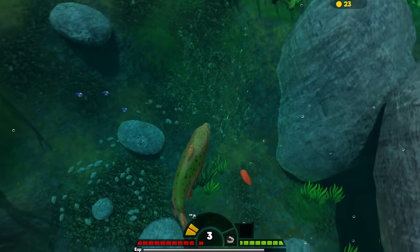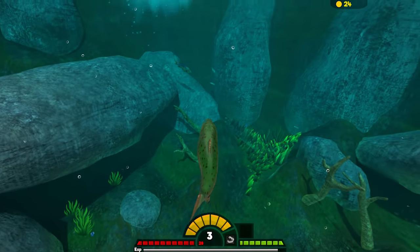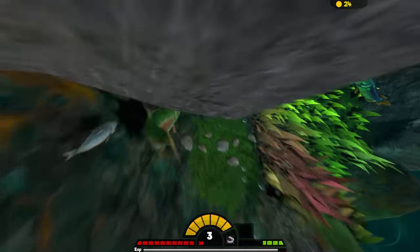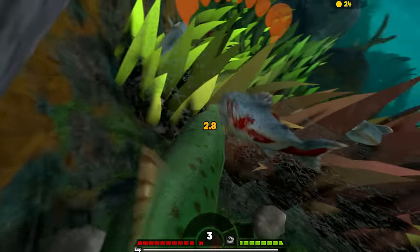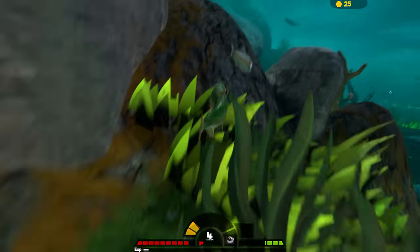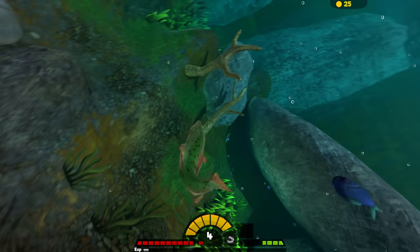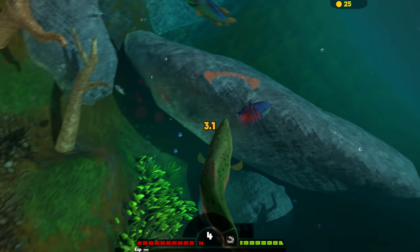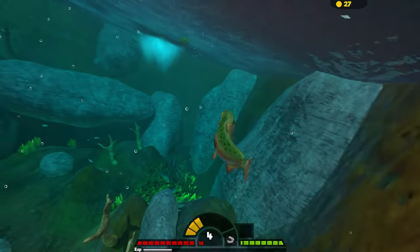I saw a catfish. Let me go ahead and eat this real quick. I saw a catfish lingering around inside of those stones there. Very appropriate for the catfish to be down there. We got a fish right down here. Let me see if I can snag him. He didn't even see it coming. I think there is a pickerel or something like that right above — yep, there he is. It's time to head on out. Are you dead? Just kind of lingering there? I'll see if I can grab you real quick. Let me go ahead and grab this meat. Level four. Not too shabby.